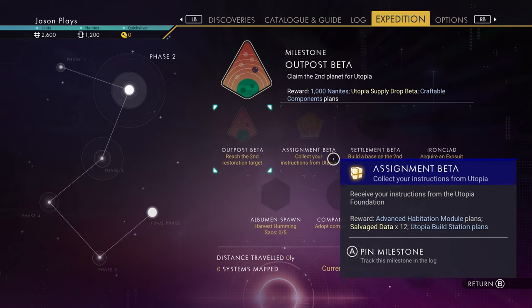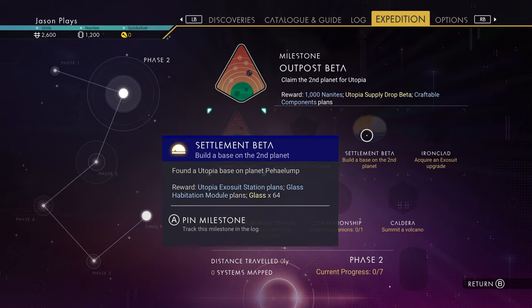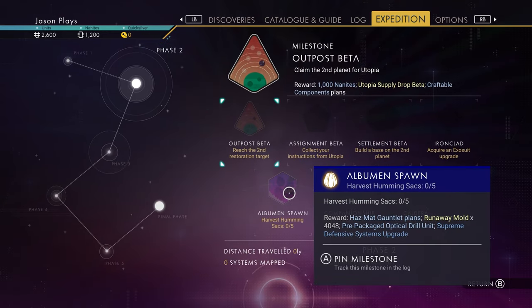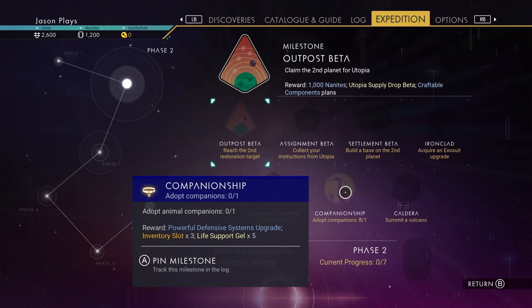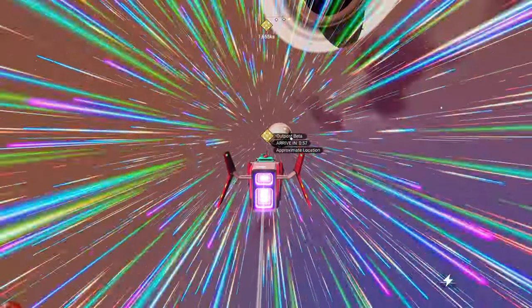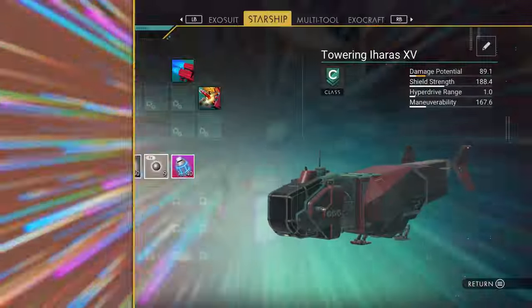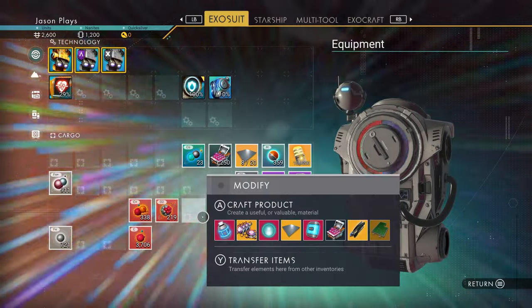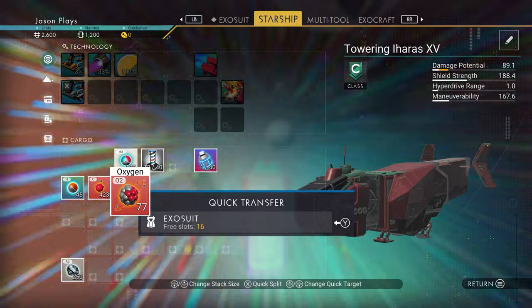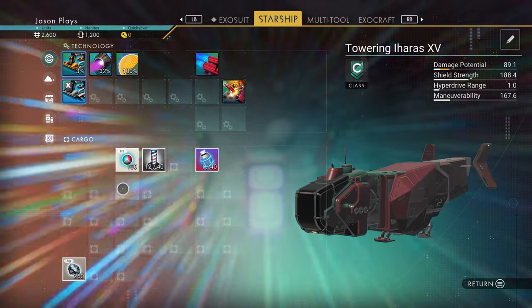The objectives include: collect instructions from Utopia, build a second base, acquire an exosuit upgrade — you don't really have to do that, but I'll show you when we get there — harvest humming sacks which are underground, adopt a companion, get a pet, and summit a volcano, which is really awesome. This whole expedition is really about exploring what No Man's Sky can do and what you can do in No Man's Sky, which I really like.